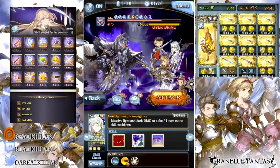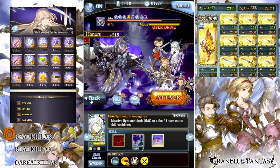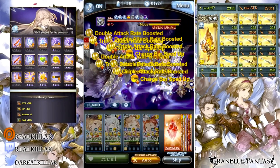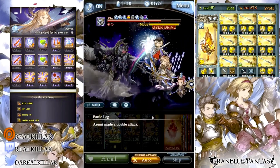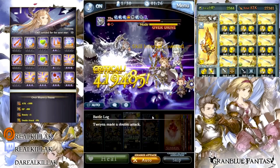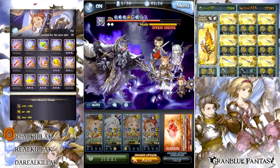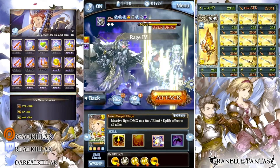One boost I like is that she gets a 100% bar now, which is kind of insane because she can ougi really fast and spam ougis a lot. That's probably my favorite buff about her — that her skill two gets around 100% now, so you're more likely to get her ougi off.